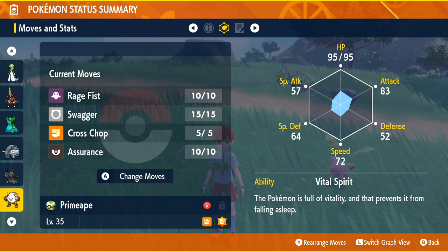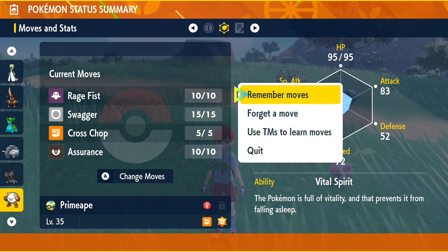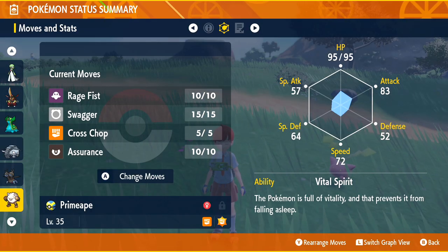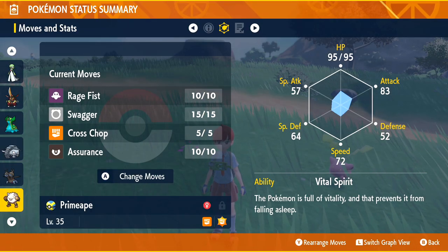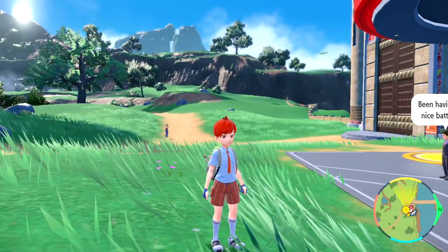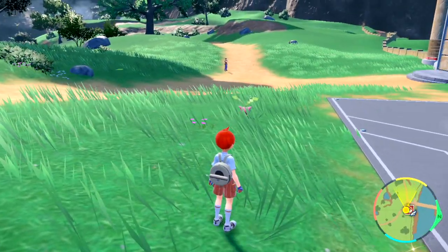If you don't have this move, or you've already leveled past this, you can press A to remember old moves so you can get that on there. Once you have that move equipped on your Primeape, what you need to do is use it 20 times. I'm just going to run around a low-level area right now and use it 20 times.